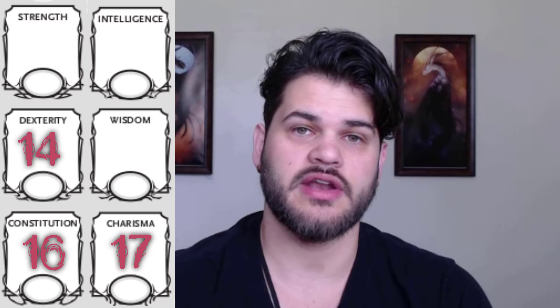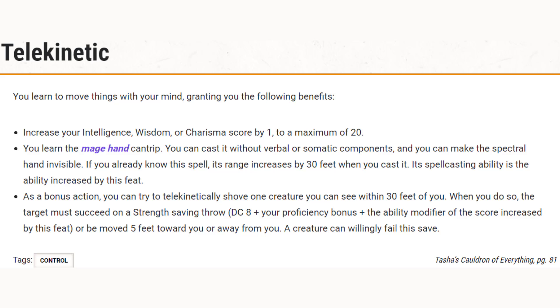As far as our stats go, I took 17 in Charisma, 14 in Dex, 16 in Con, and dumped the rest. This was with point buy. I took the Telekinetic feat to bump that 17 up to 18 in Charisma, as well as give us something to do with our bonus action and further fit the flavor of being able to move things with our mind. Just really like it — going for this very Psychic Blaster theme.